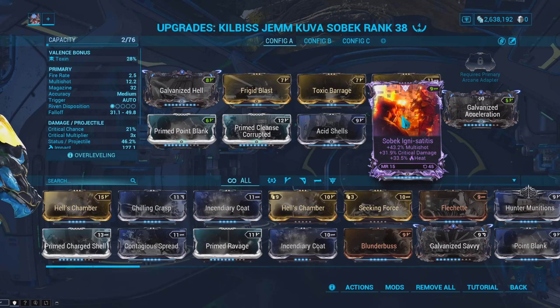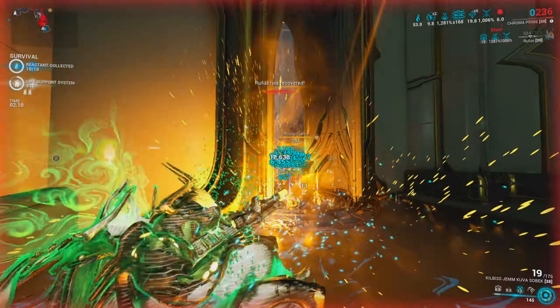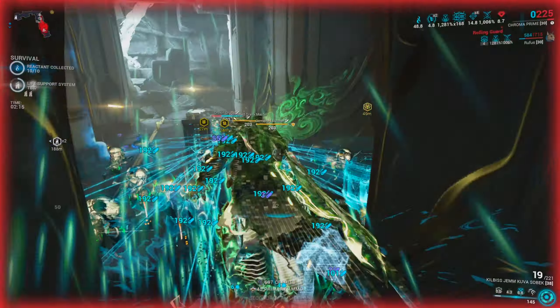Then I got a ribbon mod known as Igne Satidis. This ribbon mod gives extra multishot, extra crit damage, and extra heat damage — which is a really amazing ribbon mod. But due to the amount of Kuva I'm sitting on, I've been thinking about re-rolling and making a video on me trying to get a better roll for the Sobek.